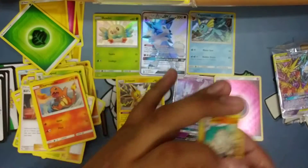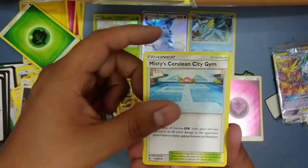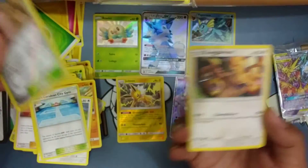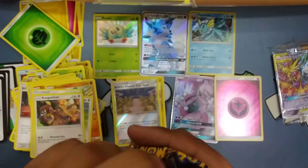Getting rid of the commons. Got the Graveler, Farfetch'd, Misty's, Brock's, and a Gengar.